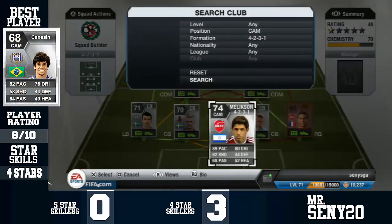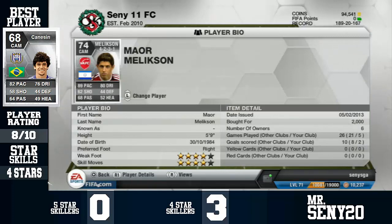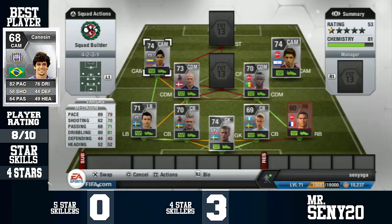On the right centre-attacking mid, it is Melixson — this man is so, so underrated. He's got around 95 acceleration, four-star skills, four-star weak foot, and he's just brilliant. 89 pace is a lie; he's got something like 95 acceleration on the stat breakdown.